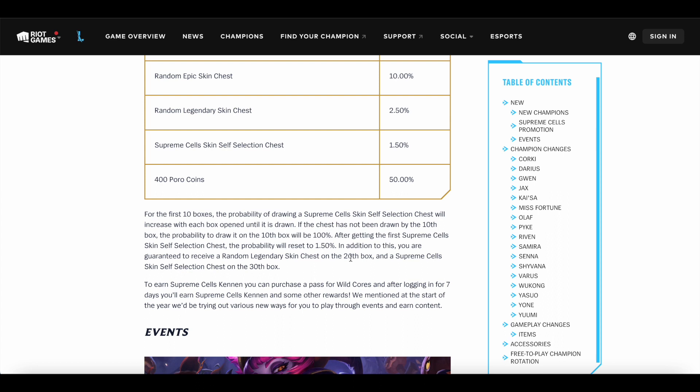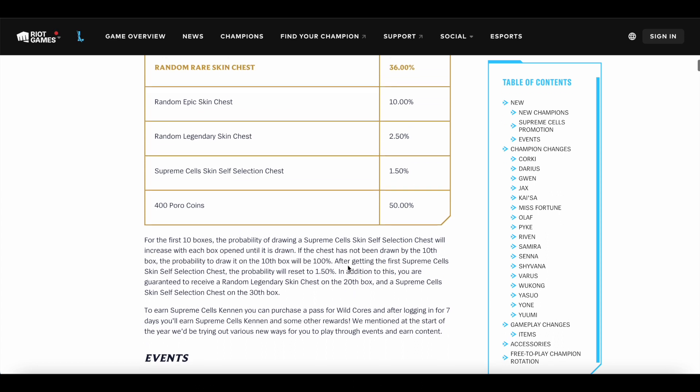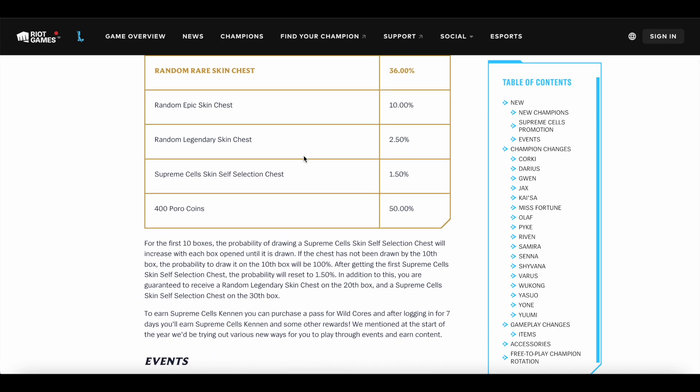After that it resets, then on the 20th box you're guaranteed to get the Legendary Skin Chest, and on the 30th chest you get the other Supreme Cells Chest. Basically, after 30 chests you are guaranteed to get both Zed and Set. Cannon can be obtained through purchasing a pass. Depending on how much one chest is, it's not really as gacha as you think — similar to Cosmic Master Yi and Lulu. It is a gacha system, but you do have guarantees in place. You still have the excitement of rolling for a skin, but with that safety net of getting the skin you want.